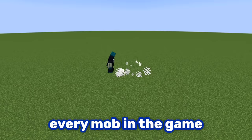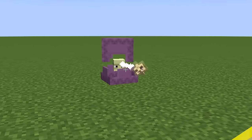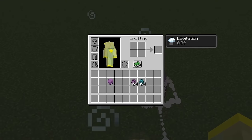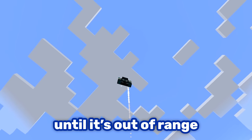The warden can beat pretty much every mob in the game, but there are a few exceptions. One of them is the shulker. If the conditions are right, one shulker can easily defeat him, because shulkers give the levitation effect. But it's not that simple — there needs to be a roof of some sort, otherwise the warden keeps going up until it's out of range.